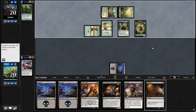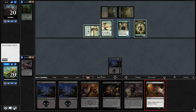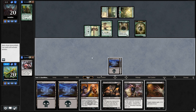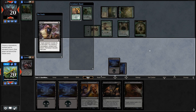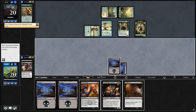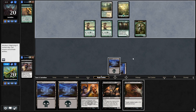What do we need to do with Memoricide? We draw a Swamp — not what we needed. I think we're going to Disfigure the Dwynen's Elite. Actually, do I Disfigure the Elite or hold up for another Arch Druid? I think I need to hold up for another Arch Druid to be safe. We can also Duress to see what he has — he has Lead the Stampede and an Elvish Mystic. Lead the Stampede obviously goes away. I kind of want to hold up the Disfigure for something that matters, but we're just going to have to take some damage. We need creature control right now — that's the one thing we don't have.